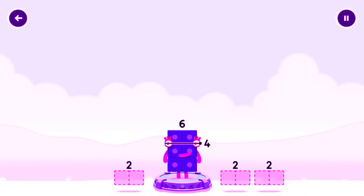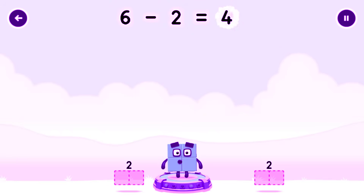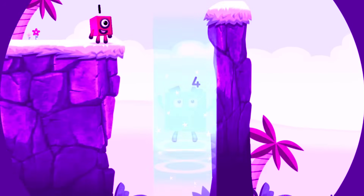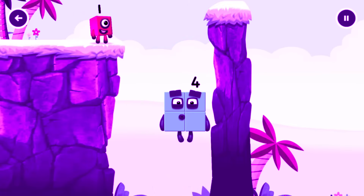Take number blocks away from 6 to leave 4. Dragon outline. You've solved it! Minus 2 equals 4. 2 by 2 — Amazing!